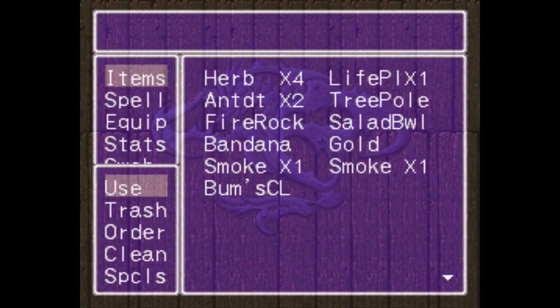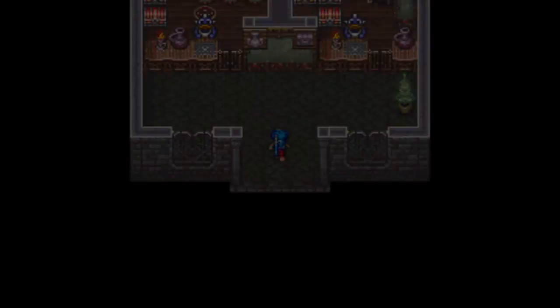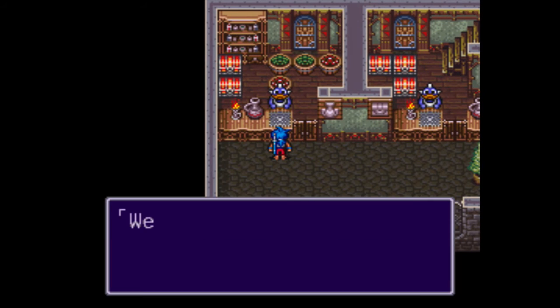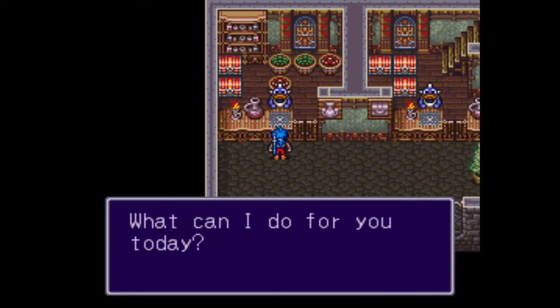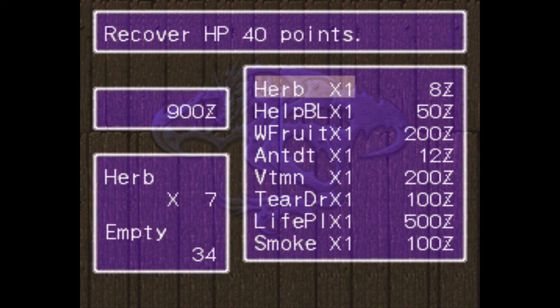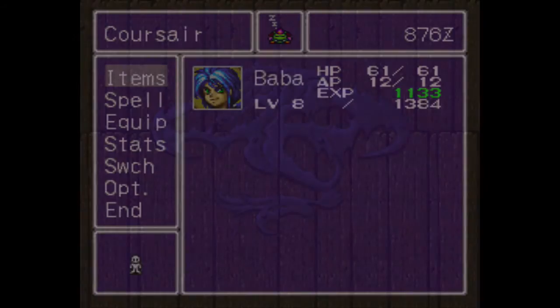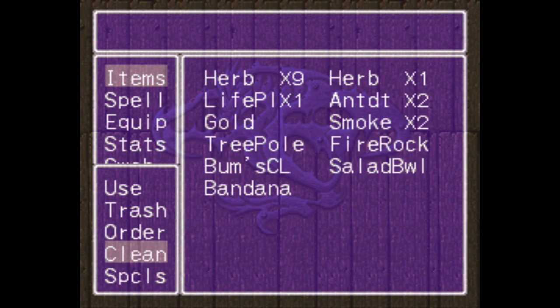How many herbs do we have? We're gonna need some herbs for sure. Let's definitely go and buy a few herbs here. Welcome to the item shop — let's go ahead and buy six herbs. There we go. Thank you. Alright, let's go to the Colosseum.